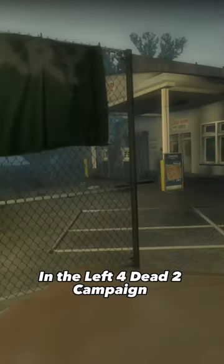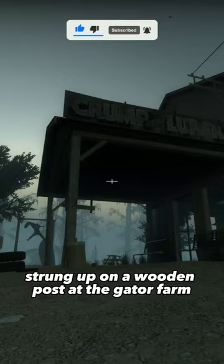In the Left 4 Dead 2 campaign Swamp Fever, strung up on a wooden post at the gator farm in the first chapter, is a charger posed as the lambda symbol from the Half-Life universe. This just shows how much creativity Valve puts into their games — unless it's just a coincidence.